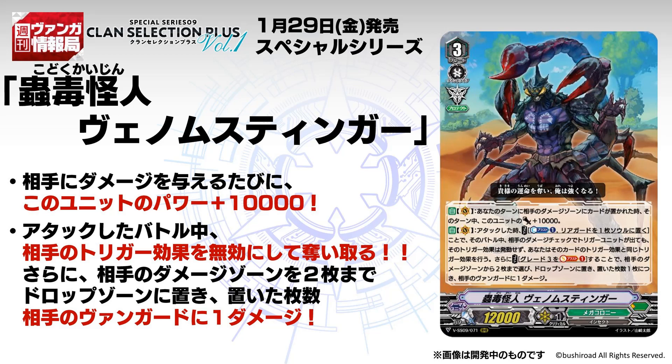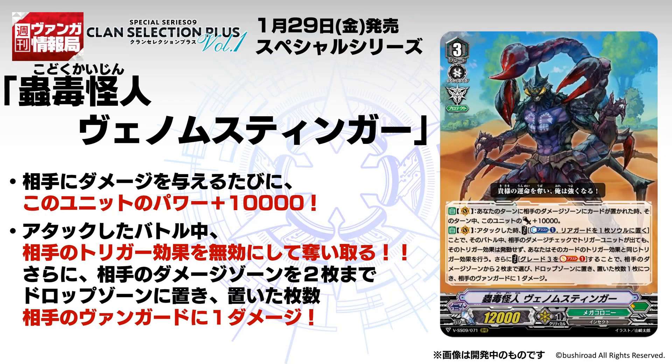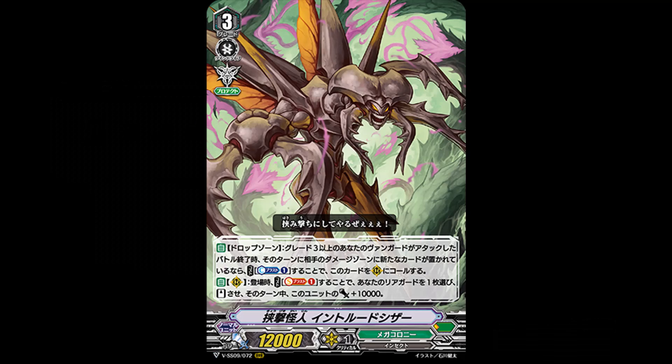This triggers Venom Stinger's first skill since you just put cards into your opponent's damage zone. It also works with Intrude Scissors, because putting cards into your opponent's damage zone triggers its drop zone effect to Superior Call itself. The cost of the attack skill — putting a rear guard into your soul — lets you put a Grade 3 to your soul, then Soul Blast that same Grade 3 to trigger the damage check ability. If you use the cost to put Intrude Scissors to the soul and Soul Blast it, you can trigger Intrude Scissors' ability because you deal the damage to your opponent after the Soul Blast.